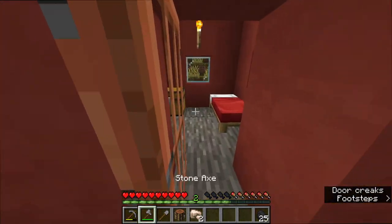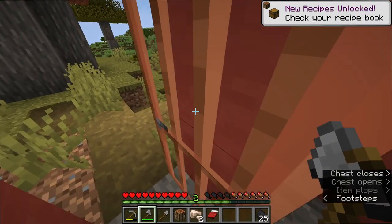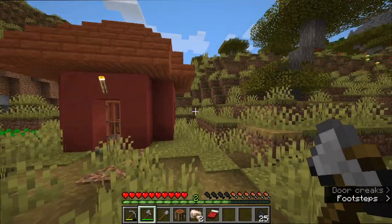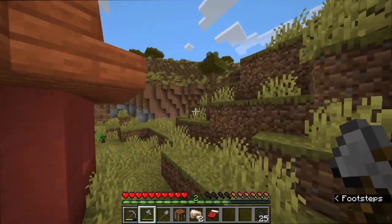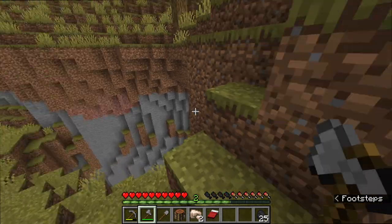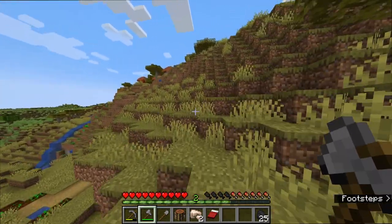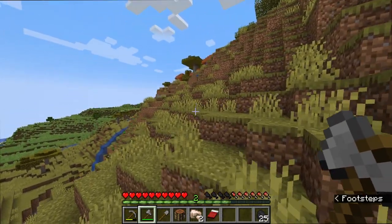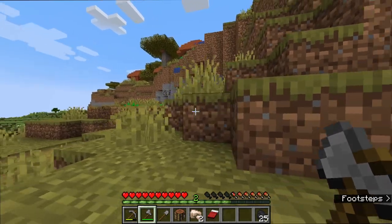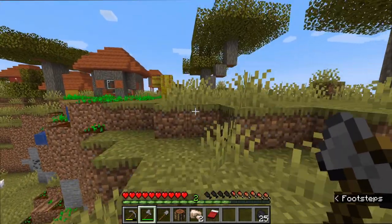Here it is — my favorite color bed. Some of you might know why this is my favorite color and some of you won't, and that's fine. I've been playing ever since the bed could only be red, so that's why I always like to keep it that color. Now let's go and explore this village — it's kind of scattered around this hilly side and it's beautiful but not that practical.